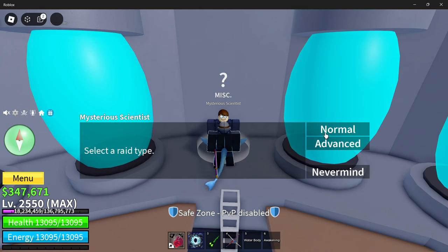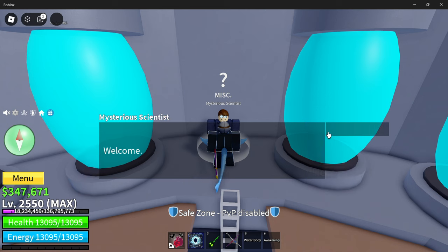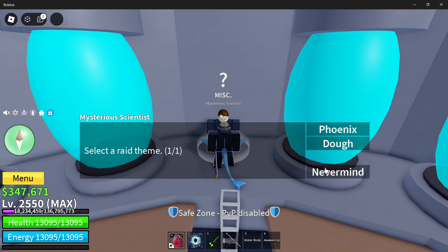He's going to give you all of the different normal raid options you can get. And once you're in the third sea, you're actually going to be able to unlock advanced raids, which are for the phoenix fruit and the doe fruit.